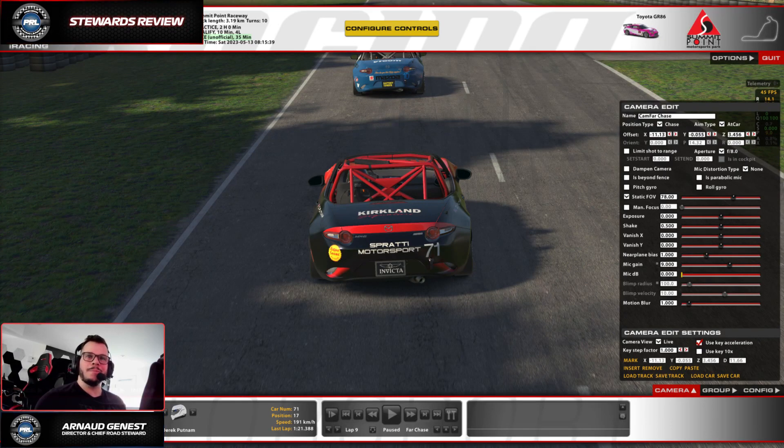Hey, good afternoon guys. Something special here today regarding protest number 56 of this current season. The incident happened in the production car challenge on lap 9 between those two MX-5s. Today I'm just sharing the steward's thoughts and why we have decided to give the penalty we gave to this driver.